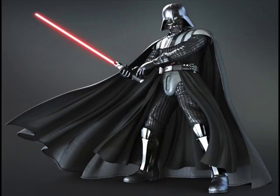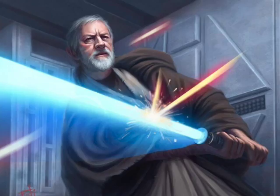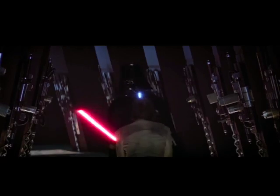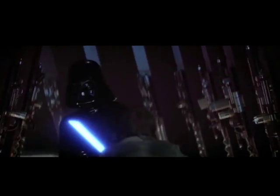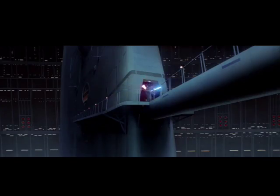The Djem So variation was, however, built for lightsaber combat in an extremely aggressive form. Djem So was created by Form 3 masters who felt that Form 3 was too passive. Djem So maintained a proper foundation of defense against both ranged and melee attacks. Immediately after defending against a strike, a Djem So user would counterattack, seeking to dominate the duel. Djem So placed a heavy focus on brute strength and power, with wide powerful strikes and parries followed by counterattack.